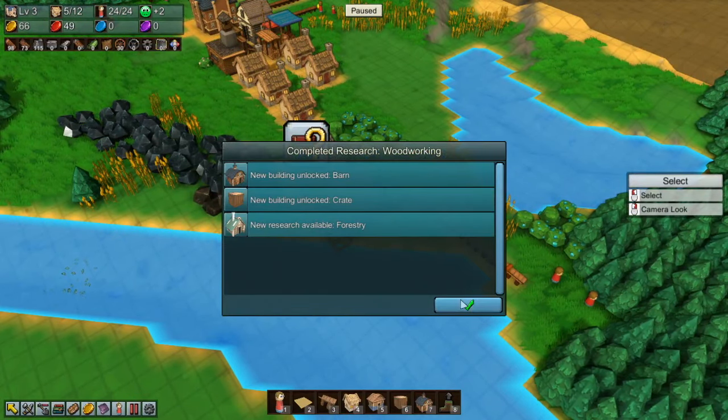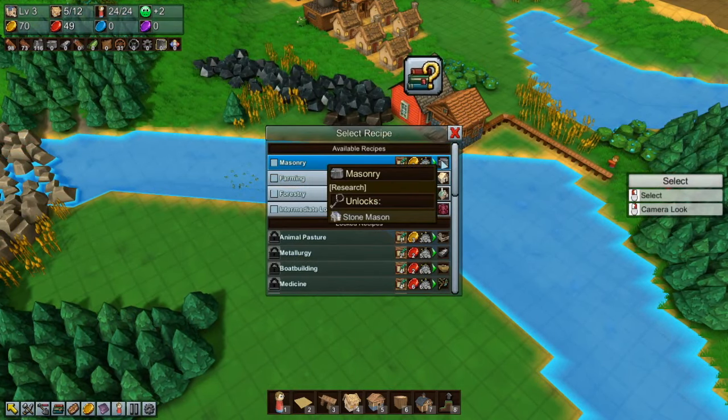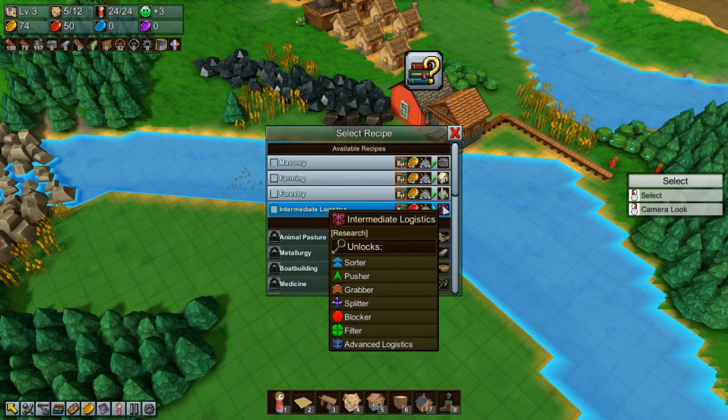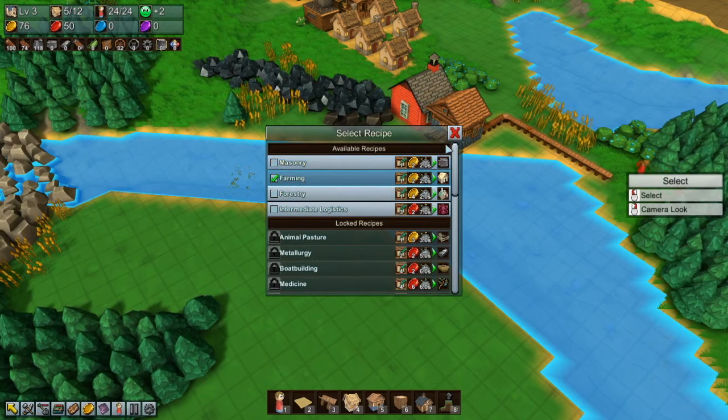Woodworking is done. Excellent. So please move on with - stonemason, farm, forester, or logistics. The grabber is useful, but let's start off with the farm I think.